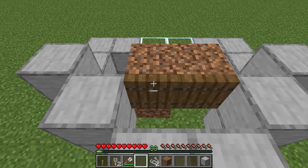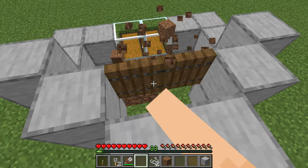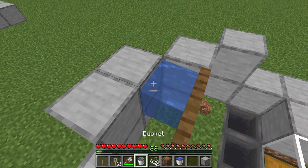Then place a trapdoor there and there. You can open up the trapdoors and break the dirt. Then place your two water buckets like this.